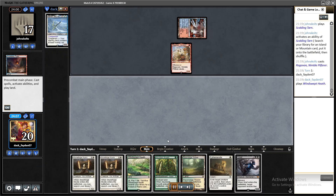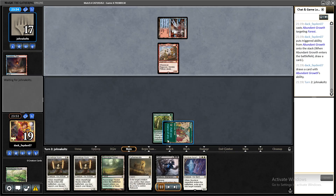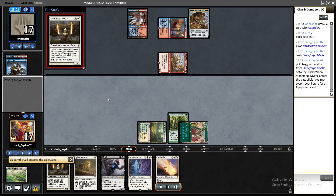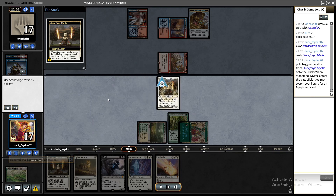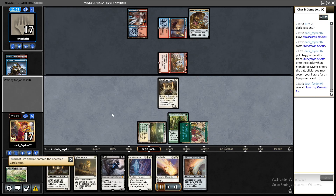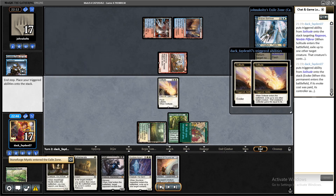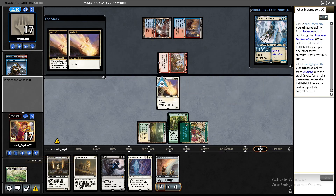Game two I played second against Murktide, which will probably be the best deck in the format. Playing second, I didn't have an answer for a turn-one Ragavan, and I still won the game pretty easily. I was sure my opponent would respond to my Stoneforge Mystic, and that was clearly an opportunity to play Solitude to kill the Ragavan even though I didn't have Ephemerate or multiple targets — it was ideal to use Solitude since I didn't have a solution for Ragavan in my starting hand.